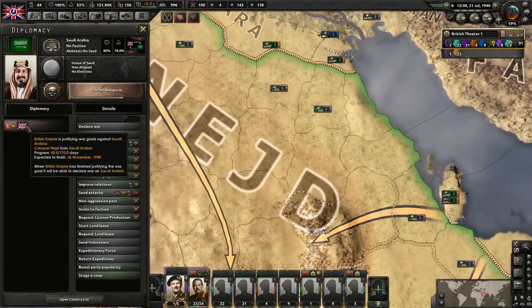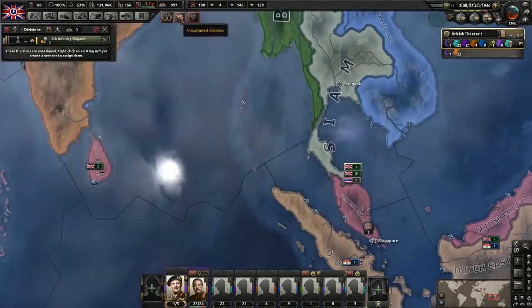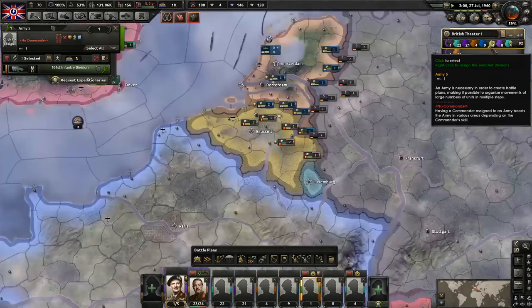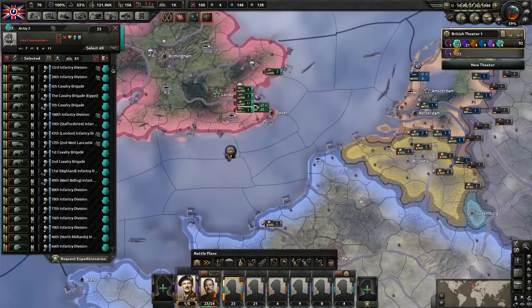I don't remember when we're getting this. Let's take a look - 26th of November, and that's when we'll be able to declare war on them. We do have unassigned divisions, so let's go ahead and get these guys training up here. This guy's done as well, and we're not building a new division, so might as well get rid of that training army for right now.